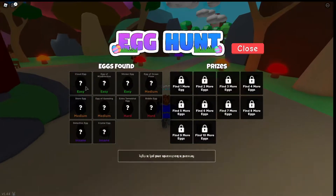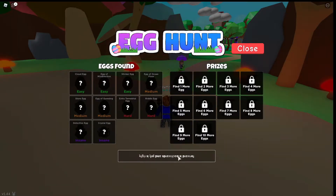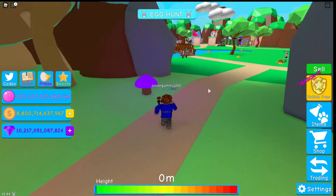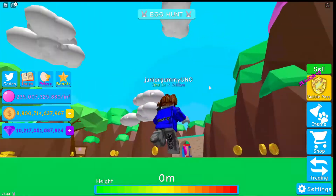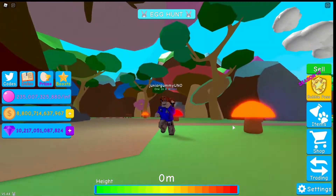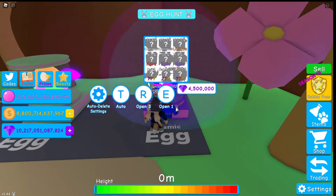There is an egg hunt where we have to find eggs. It says F-O-R-W-F-O — forward is backwards and left is right. So we need to find these 10 eggs. I'll probably do another video on trying to find them. They added an Easter event, which is pretty cool. I'm going to be opening this new best egg for about 1 minute, hopefully to hatch the 0.2% pet. I'll be back — enjoy the little time lapse.